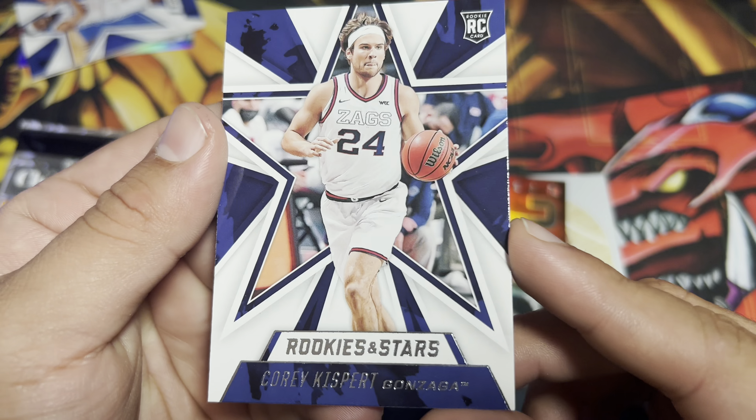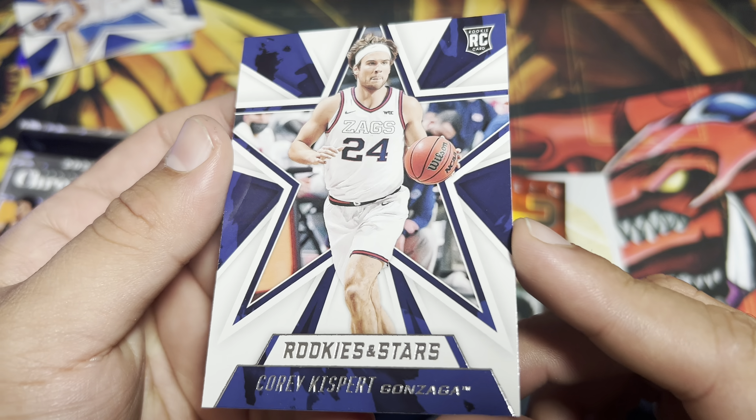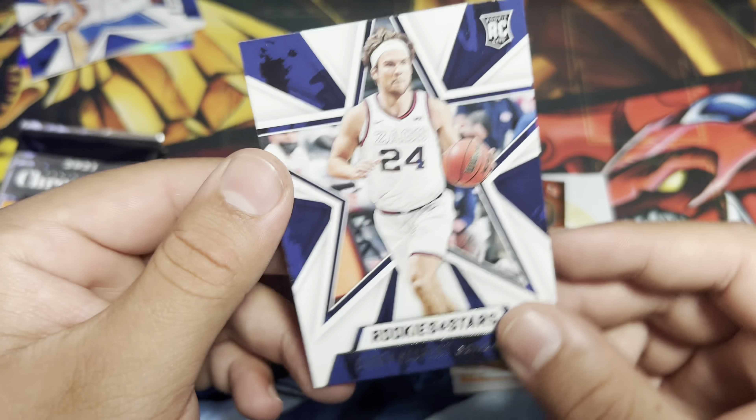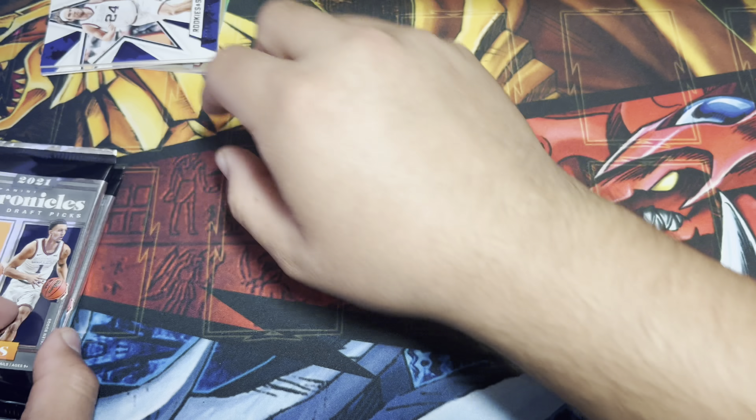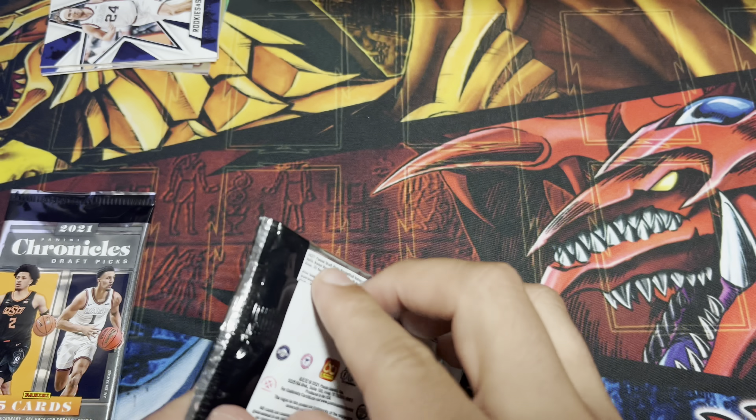The goal is to get the Cade Cunningham, Jalen Green, Evan Mobley. And then who knows — in years to come, one of these rookies that none of us know about might end up being pretty good.